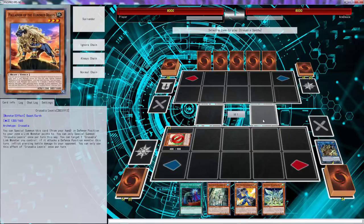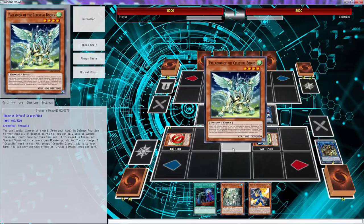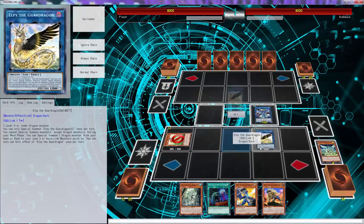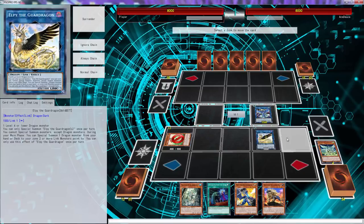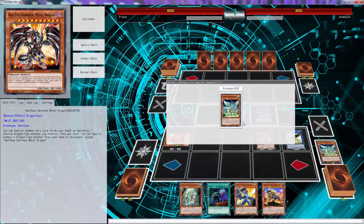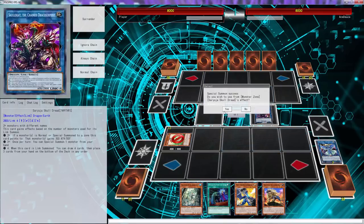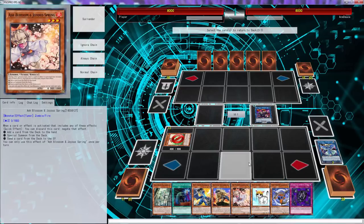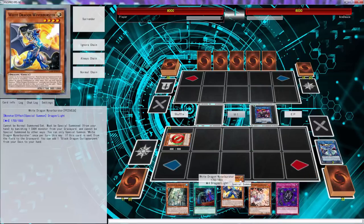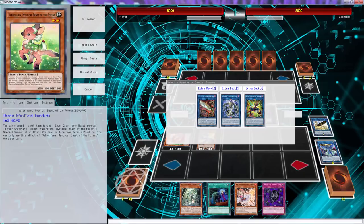We had to special summon the beast, so we're just going to add it back to our hand because we can special summon it off of Skull Deep. Everything is moving at a fast pace, we're just going to run through this - hopefully our opponent doesn't quit so you guys can see some actual duels. There's an Eradicator so we can put Rescue Cat back since we already used it, and we can put the beast back since we already summoned it.